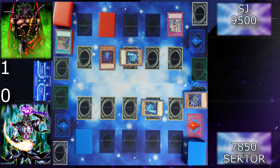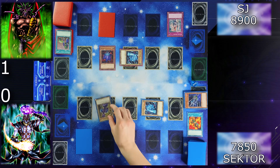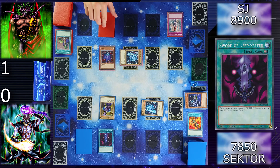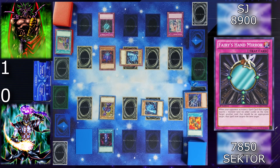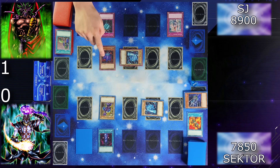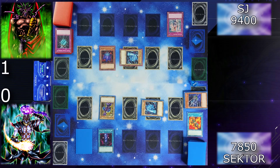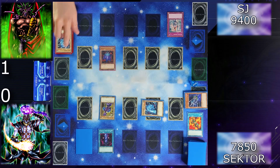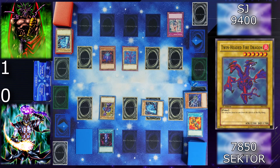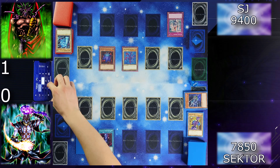Draw for turn. I will activate Final Flame to inflict 600 points of damage. Then I will normal summon my Ancient Elf and equip her Sword of Deep Seated. I will activate my trap card, Fairy's Hand Mirror — when your opponent activates a spell card that targets exactly one monster and no other cards on the field, you redirect it to another appropriate target. So I will target my Zolga — you just equipped my monster! I'll end my turn. Draw, I gain 500 life points. I will tribute my Soul Tiger to tribute summon Twin-Headed Fire Dragon. I will enter the battle phase — attack your Tiger with my Dragon and attack your Elf with Zolga. 750. I will end my turn.